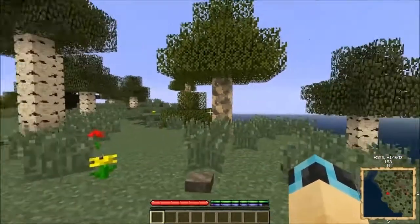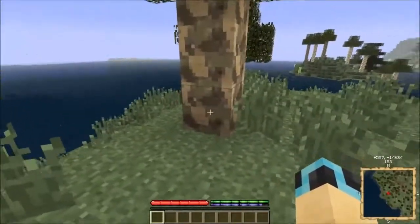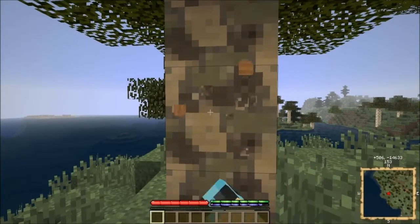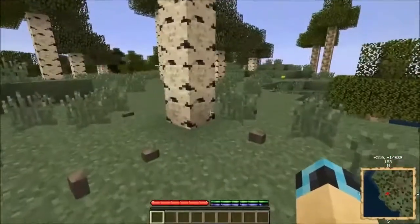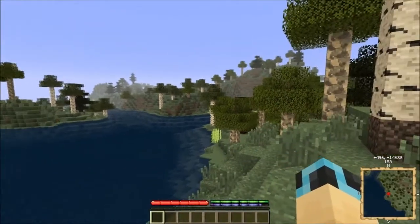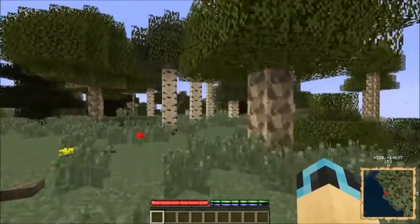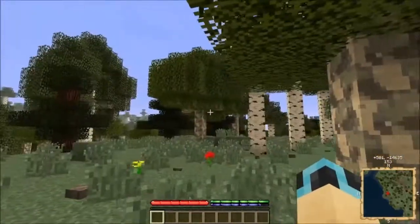Let me tell you a little about TerraFirmaCraft. If you're familiar with Minecraft, you know the very first thing you do is punch trees, get wood, make wood tools, then stone tools. TerraFirmaCraft — not so much. I can sit here and do this all day and absolutely nothing will happen. Wooden tools do not exist in TerraFirmaCraft. The land generation is also different — there's a lot more dirt types, sand types, different types of trees, stone, metals, ores, and a whole load of new crops.